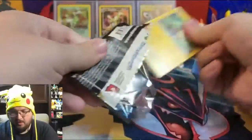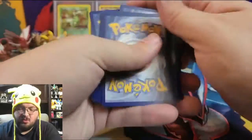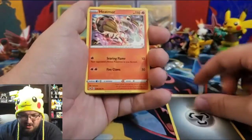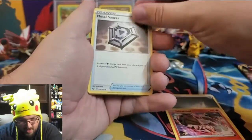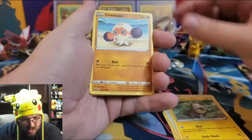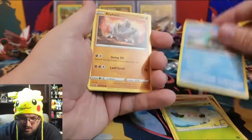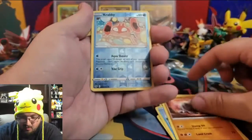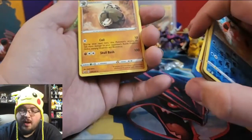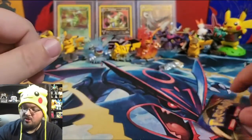Three packs left — can we get something truly amazing? Pack thirty-four: Steel Energy, Heatmor, Metal Saucer, Quick Ball, Yamper, Clobbopus, Cottonee, Shootle, Rhyhorn, reverse holo Krabby, and a non-holographic Sandaconda. Two packs left — let's see us pull something jaw-dropping!